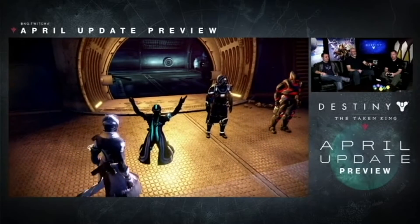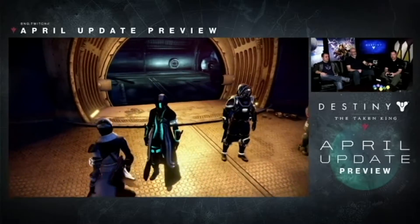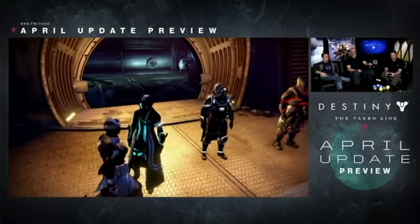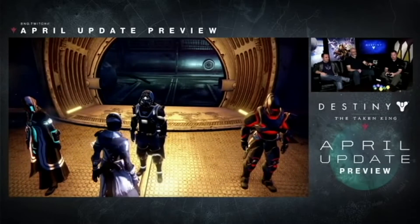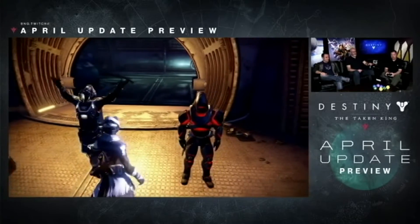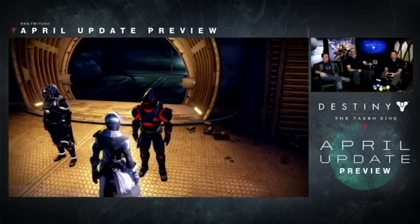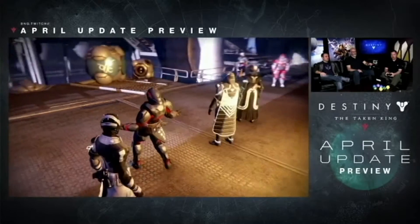They showed the new Specter line with cut scenes and screenshots — referencing the last Twitch livestream 'New Things to Do' — and explained how you go about getting the two sets of armor: the Taken armor and the Specter armor. You'll be able to get them from your Postmaster.